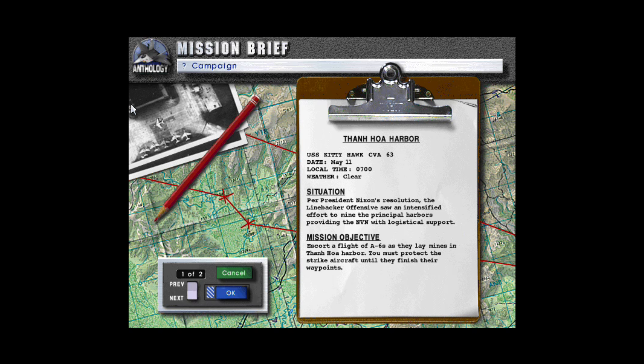Thanhola Harbor, USS Cahawk, CBA-63, date May 11th, local time 0700 hours, weather clear. Situation: per President Nixon's resolution, the Linebacker offenses saw an intensified effort to mine the principal harbors providing the North Vietnamese Navy with logistical support. Mission Objective: escort a flight of A-6s as they lay mines in Thanhola Harbor; you must protect the strike aircraft until they finish their waypoints. Recommended aircraft: F-8J. Recommended weapons: A-9B. Ground opposition: none. Air opposition: MiG-21s and MiG-17s.